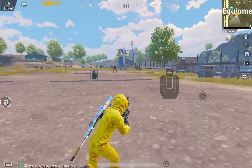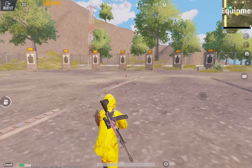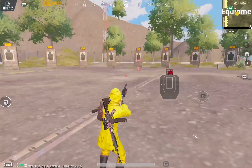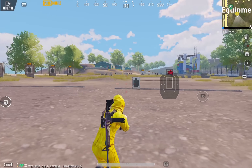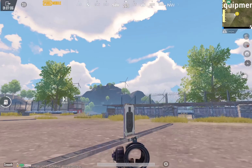AUG — you can also find this weapon in the drop, but you will quickly notice that this weapon is no longer what it used to be. The rate of fire of this weapon has increased by approximately 30%. You could almost confuse it with the rate of fire of an Uzi.